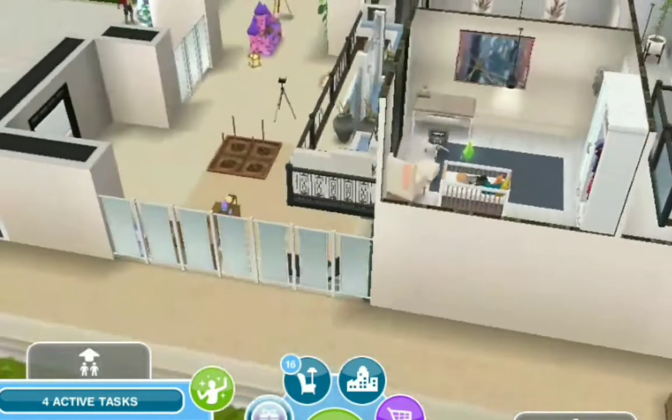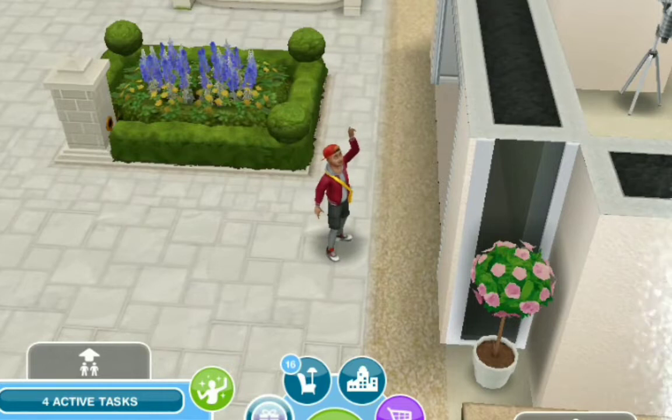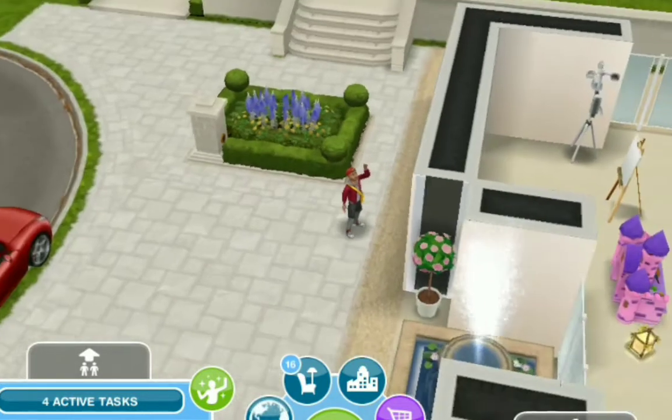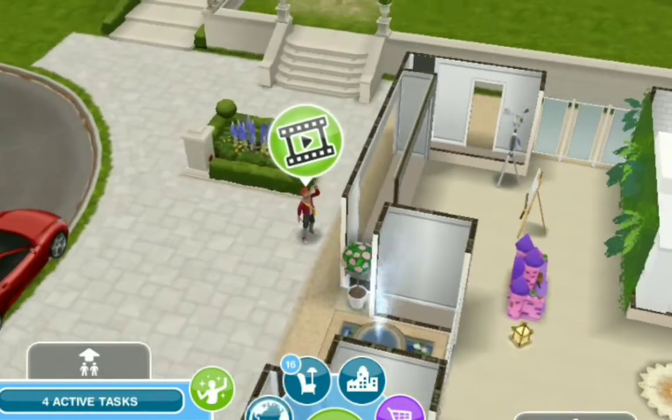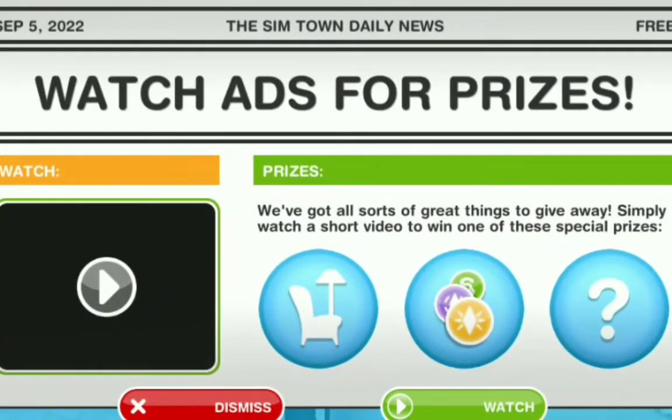The first way you can get money is through the paper boy rewards. When you sign into your game and connect to the internet, you're going to see the paper boy — he's always there offering you rewards. Tap on him and you'll see 'Watch Ads for Prizes.' You can win buy mode items, social points, money, life points, and a mysterious prize. If you click watch, you'll most likely have the opportunity to get some money.